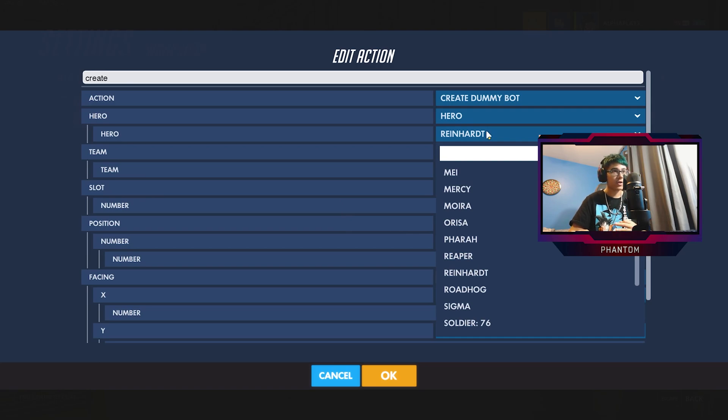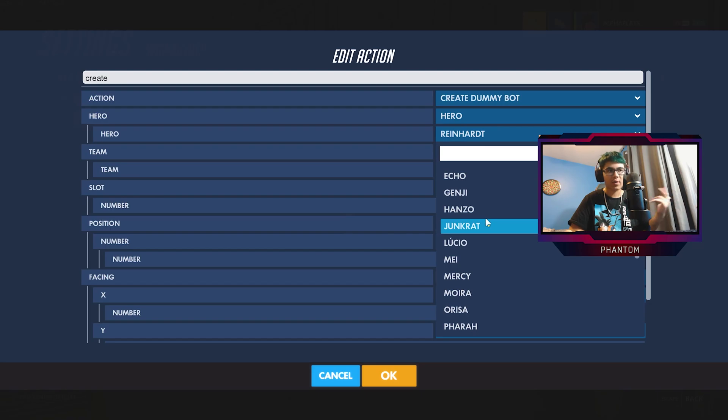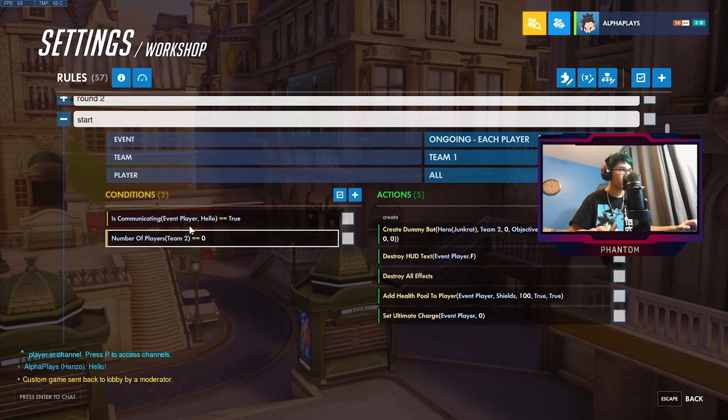For example, if you guys want to change it to Reaper, you could have it to where if his health is getting low he's going to Wraith — something like that. You could use the rules I already have as kind of a template and make it like that. If you want it to look really professional, I'm going to change them all just to show you guys. So for example I'm going to put the first player on Junkrat.